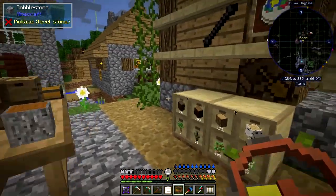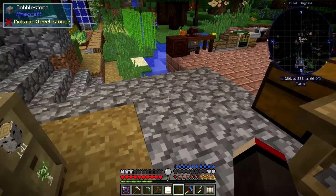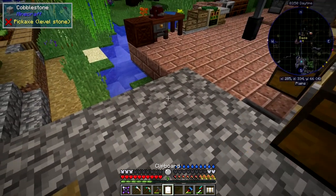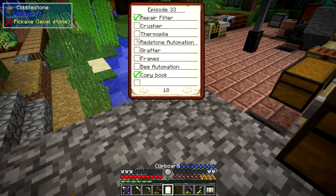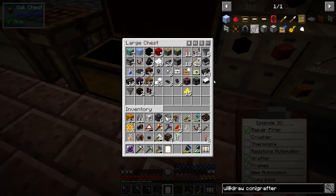How am I doing for time? I'm not 100% sure to be honest with you. What else did I want to do on this list? So: redstone automation, grafter I've shown you about, frames I've done. B automation I've not done — that's fairly straightforward. Let's have a look at that one. What we're going to do with B automation — we're going to do that next because I think this is probably the easiest one.